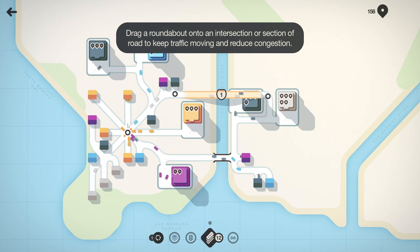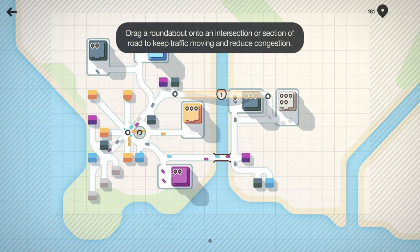Drag a roundabout onto an intersection or section of road to keep traffic moving and reduce congestion. This here would work really well but there's too many things on it. Where's another really busy intersection? How many exits can we have off it - one or two? This here would be the ideal location so we could scrap that.